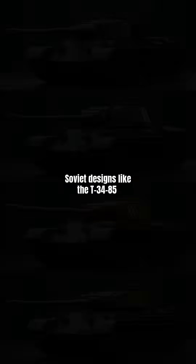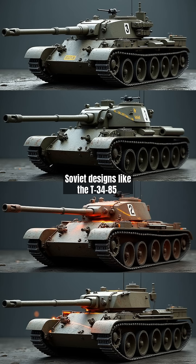Soviet designs like the T-34-85 exemplify effective sloped armor, but their flat turret rear and thin lower hull remain vulnerable. The IS-7's pike nose deflects frontal shots, yet its side armor below 100mm can be penetrated by most tier 8 guns. Key insight: Soviet heavies sacrifice side protection for frontal strength — flanking is essential.